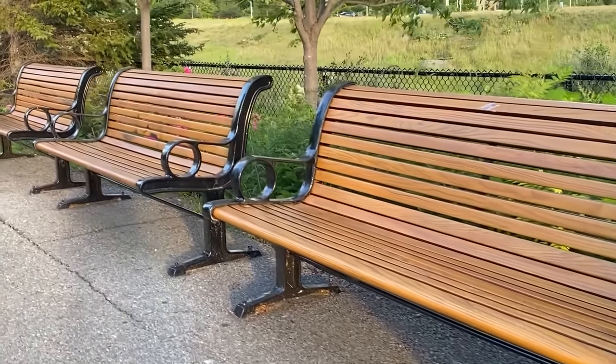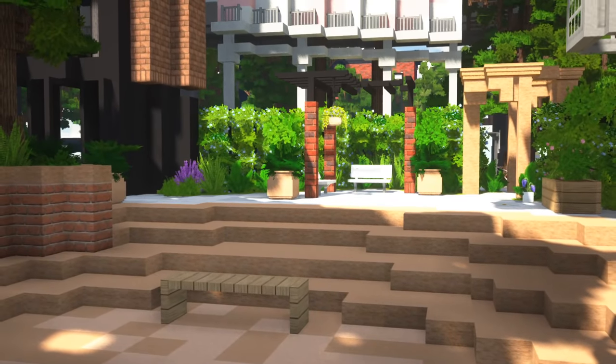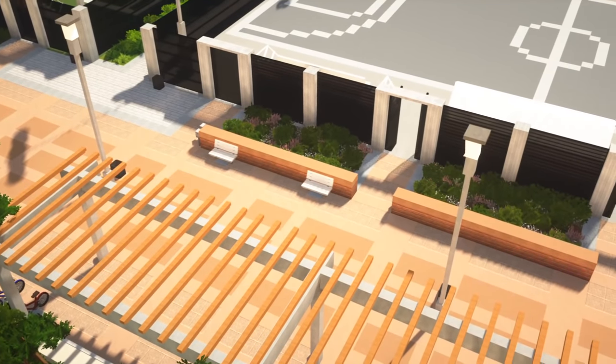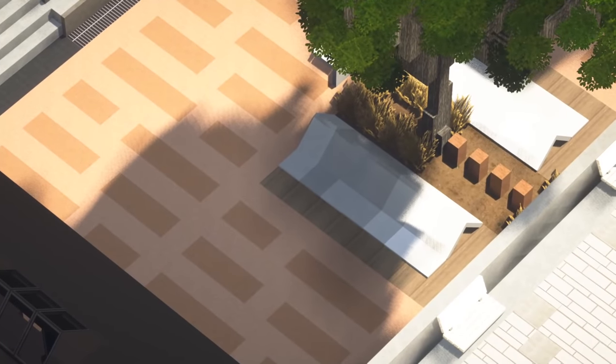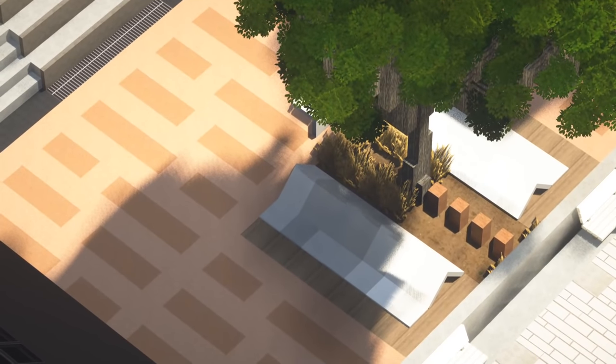We can't stand all the time. Benches let your citizens rest and lets them enjoy the view. Studies have shown that in open spaces, people would rather sit around the outside of the space so they can fully see and understand what's going on. You can place seating in the middle of the open space, as long as there is some sort of barrier behind it.